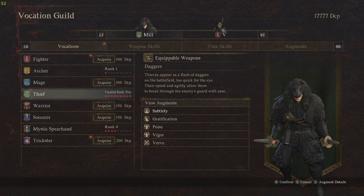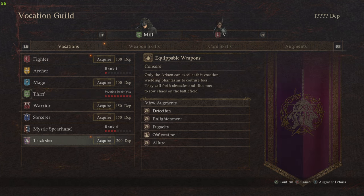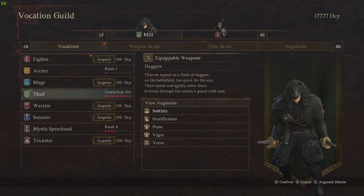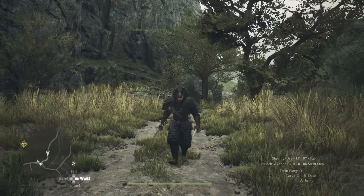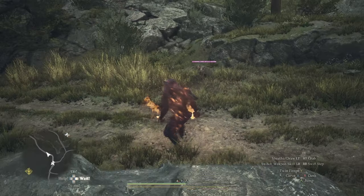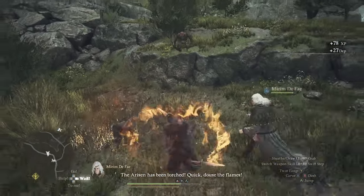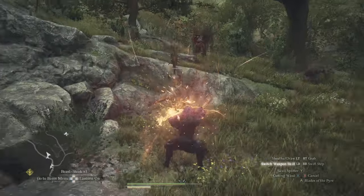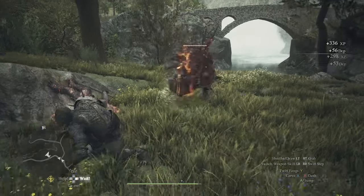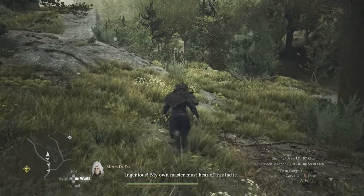My Vocation Rank is maxed out on my Thief, as probably a lot of you are as well. I also unlocked the Trixie today, though I'm not exactly sure what it does. The Thief is an absolute menace when it comes to damage output. So how do we use the build? First, I'll use Blades of the Pyre, then go ahead and use Formless Fane. From there, I'll just start spinning against bosses, or simply slice every enemy in my way — just like that. Pretty much you can just kill anything with ease.